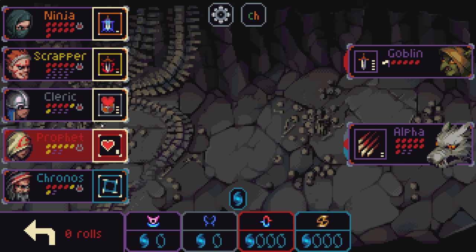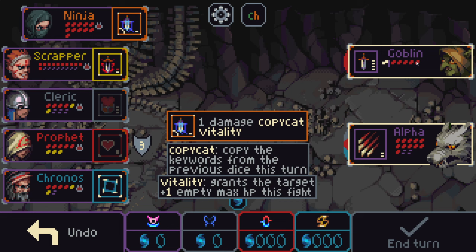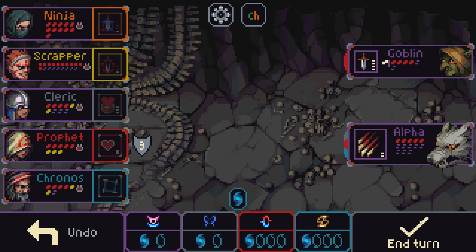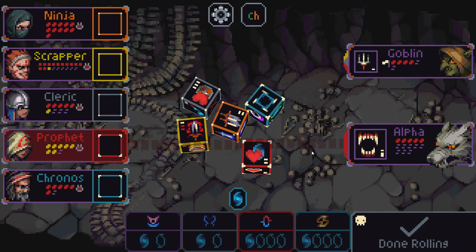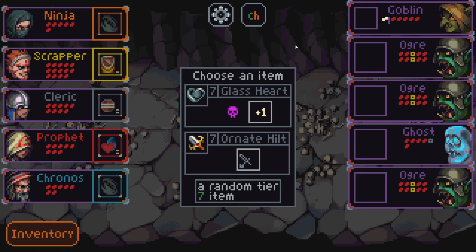I'm going to take this — sure, why not? Put this here, put this — it doesn't matter too much. Hit you, hit — start working the alpha down. Yeah, you guys can go away now. You guys can leave. Your assistance will no longer be required.